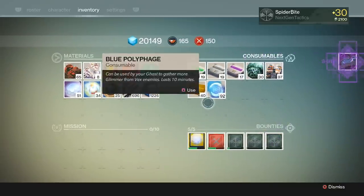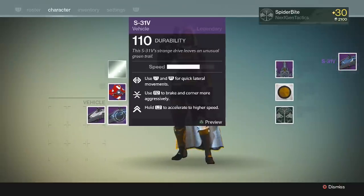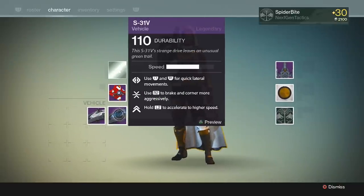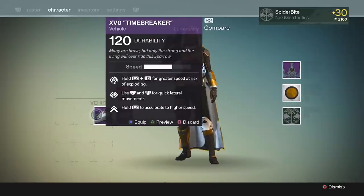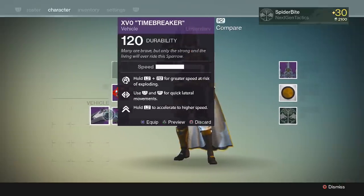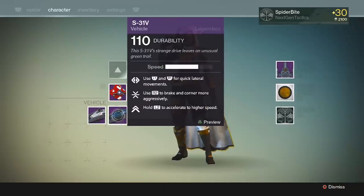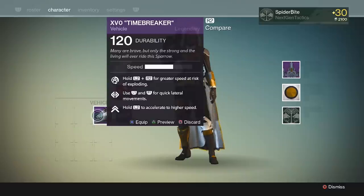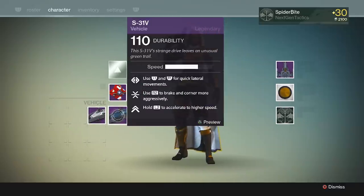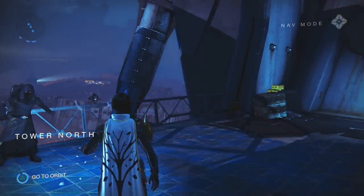Let's use it and check out the durability. It actually upgrades it to a legendary! So now it's a legendary sparrow. As for durability, it's still lower than the actual legendary from the Vault — it's at 110, but that's 10 higher than it was at 100. Still don't have the L2 and R2 for greater speed at risk of exploding, but that's alright. Let's check it out on the surface of Mars — we're going to see the green contrail.